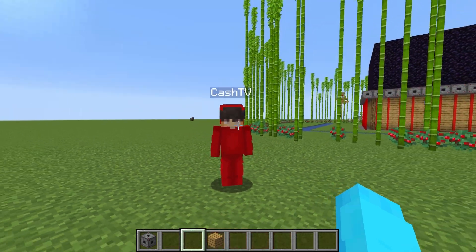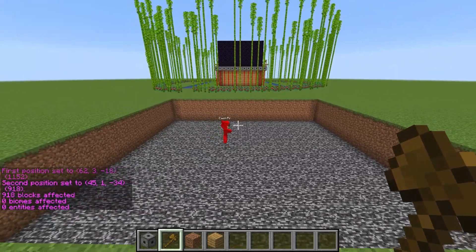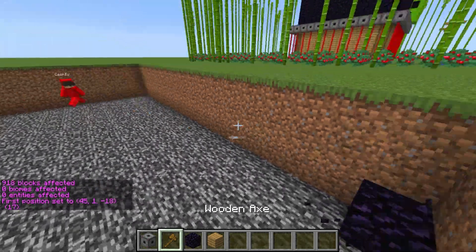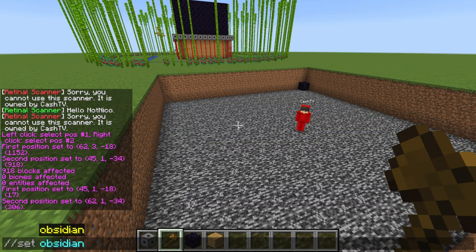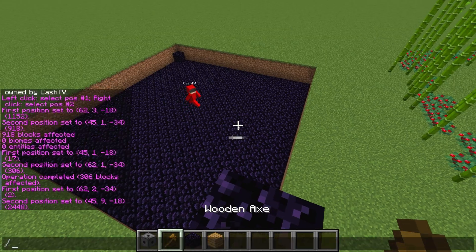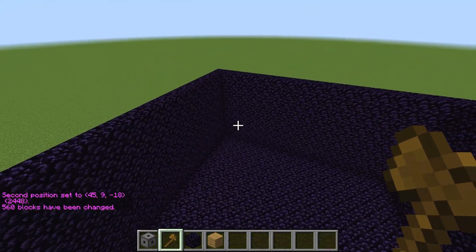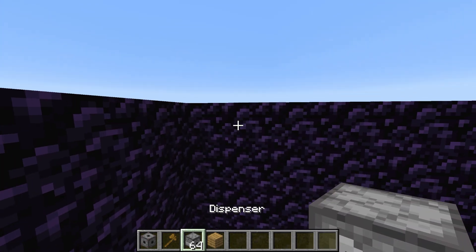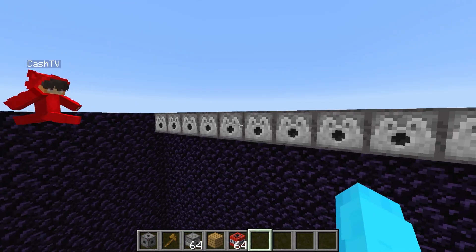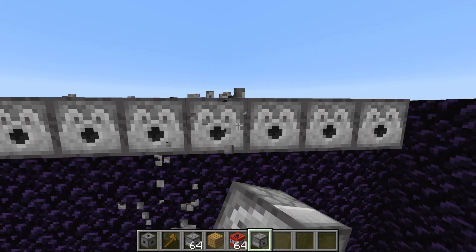At the very back of our house, past the bamboo wall, we're gonna have an explosion chamber. What better way to kill these creepers than with their own explosions! Let's get a wand and cut the ground, then get some obsidian — which is impenetrable to explosions. Let's create the walls of this obsidian chamber and place a lot of dispensers along the walls.